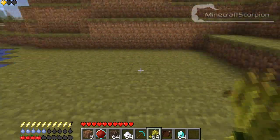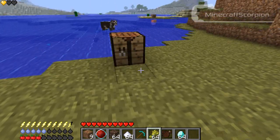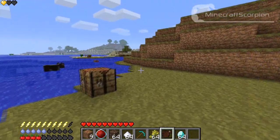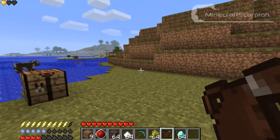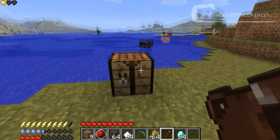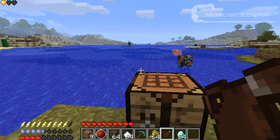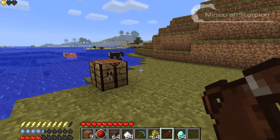Well, this mod actually returns some of the survivalism to this game, because it adds these things right here. You can already see it in the GUI, in the left bottom corner. You can see three new things: the lightning bolts, water drops, and apples.